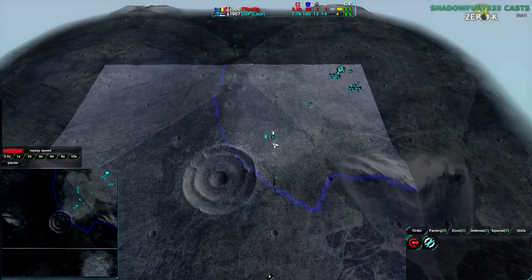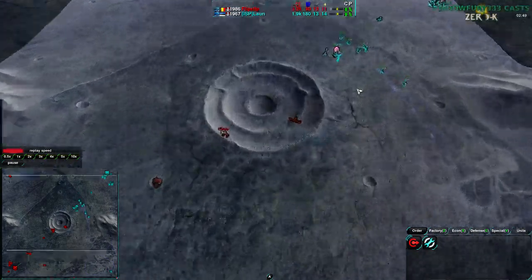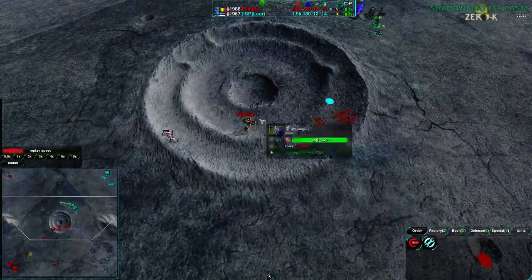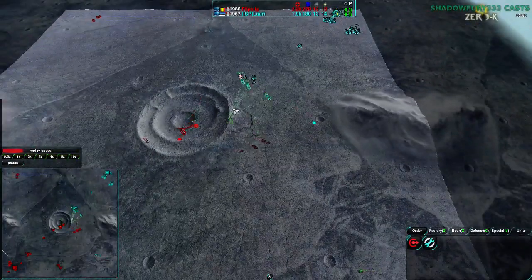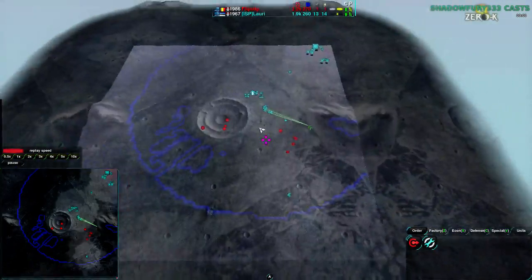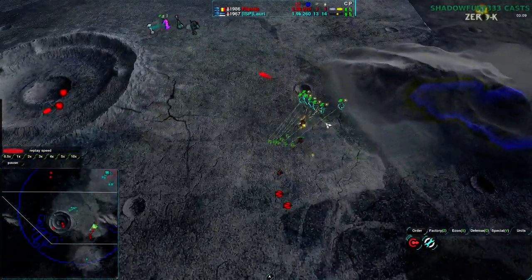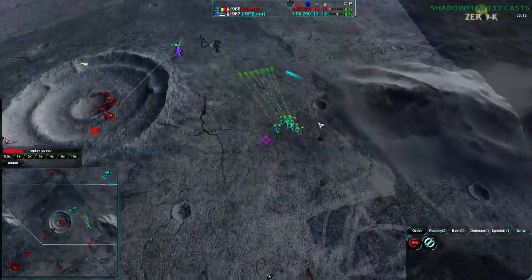Flipstep is going to the center and taking the center metal spot, which will give him a massive advantage. Lowry is just about to spot this — yes, he does have radar coverage there, so he knows something is going on. He is able to spot out Flipstep's forces, chasing off one of the Glaives — not a lot of damage, but Flipstep does get pushed back.